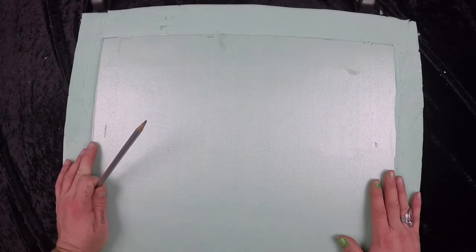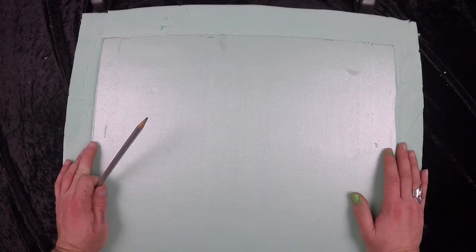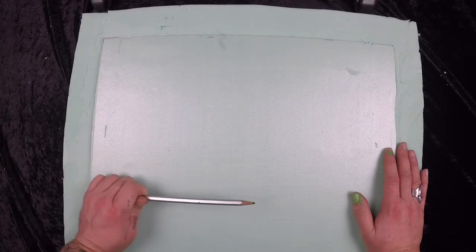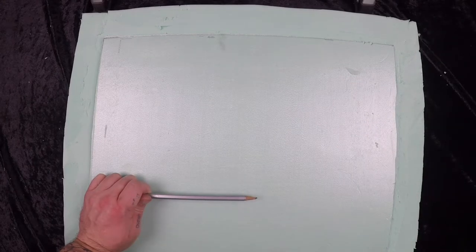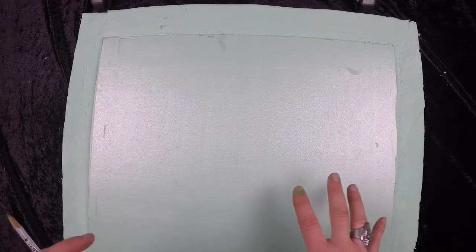I'm going to handle this the same way I did last time because it's part of the same building. I'll use a random flagstone-type pattern with a very dull pencil. You could easily lay out a checkerboard for a clear tile floor, or literally whatever you want - this is just what I'm doing because it will match the rest of the building.